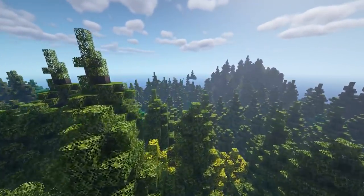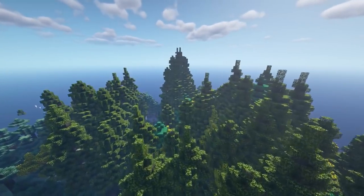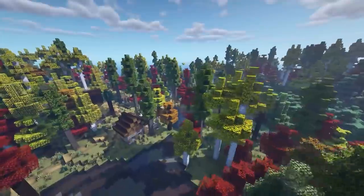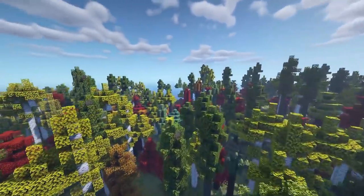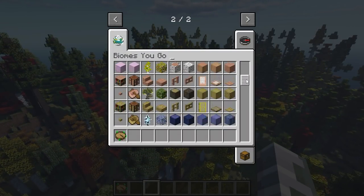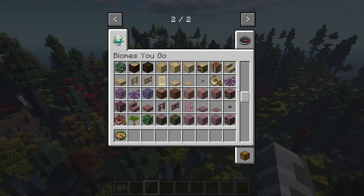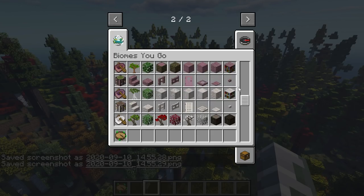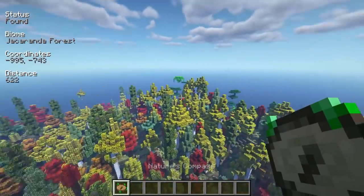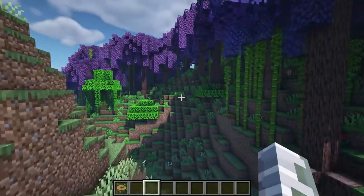This next mod is called Oh The Biomes You'll Go and it adds some really pretty biomes to the game. I've talked about this before but I'm including it again because more people need to be aware of this mod. It adds new materials like new types of sand, sandstone, colored planks in pinks and greens, and different types of flowers. Using a compass I can teleport to biomes — this is the Jacaranda Forest which gives you the pinky-purple planks.